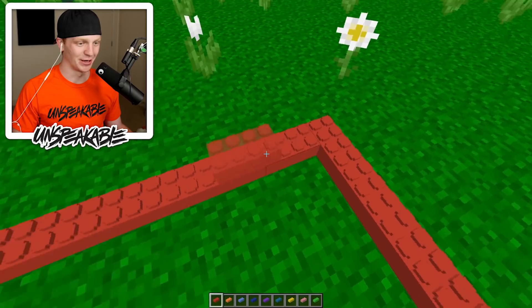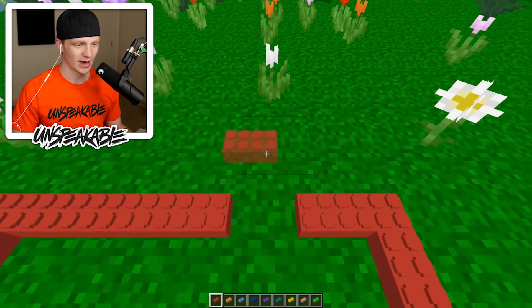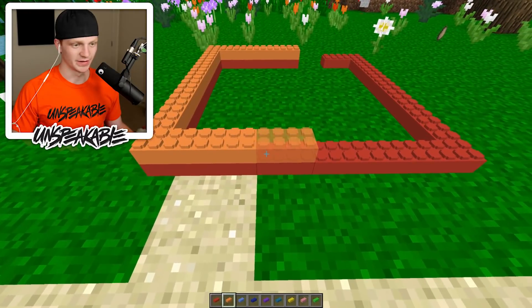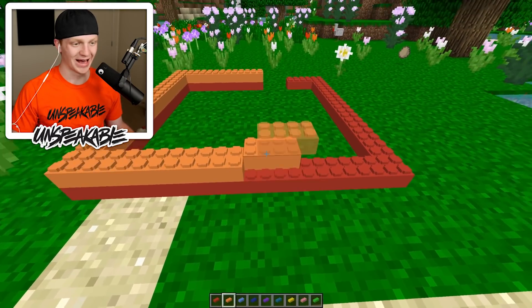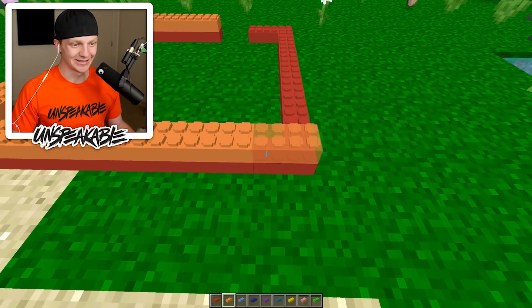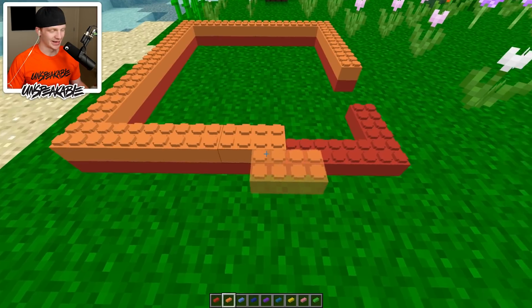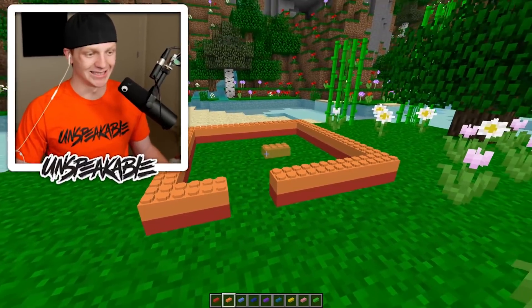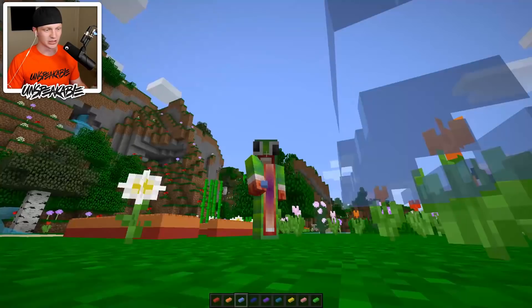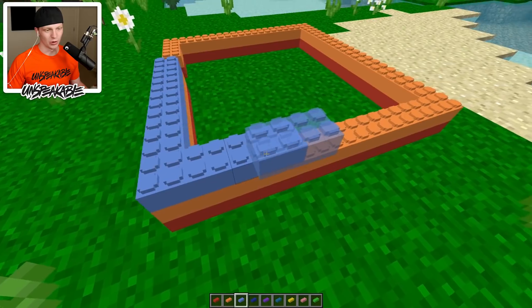These Legos are actually kind of hard to place. We also need a door. Now we're going orange — orange Lego bricks. Oh my gosh, this is actually gonna take forever to build. They're so delicate, you just have to be so gentle with them. I've literally only done two layers and this is taking me like four minutes. It's looking good though.